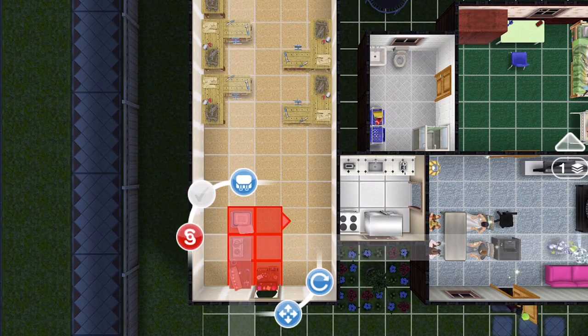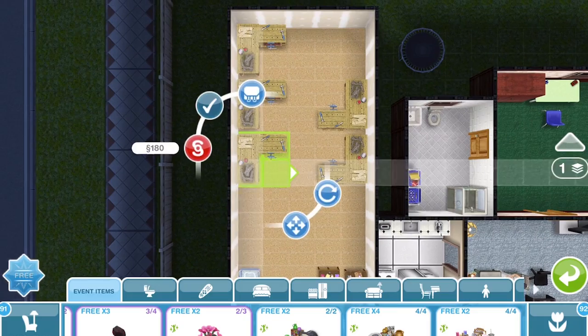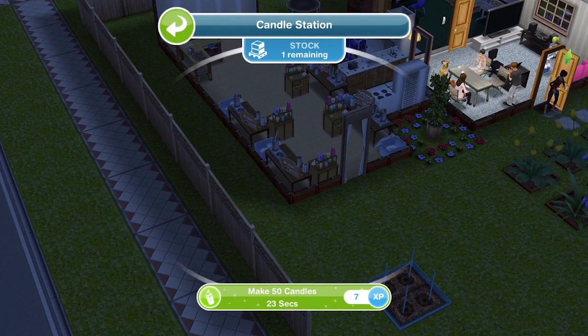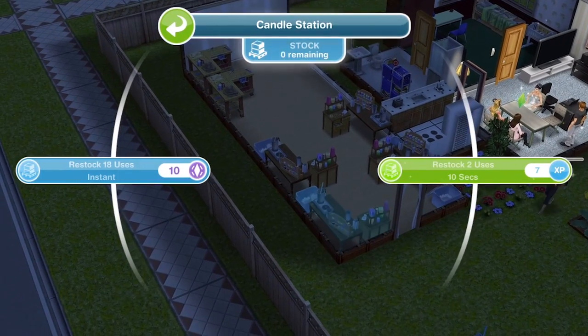We can get four candle stations, so place all four down so you can collect candles as quickly as possible. Click on one and make 50 candles for 23 seconds. Try and get your Sims on all four candle stations because you get 50 candles for only 23 seconds, which is great in terms of time-to-candle payoff.